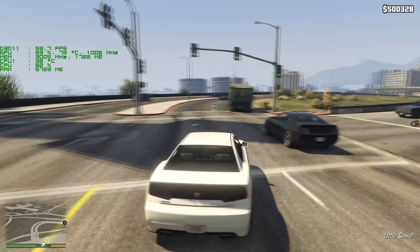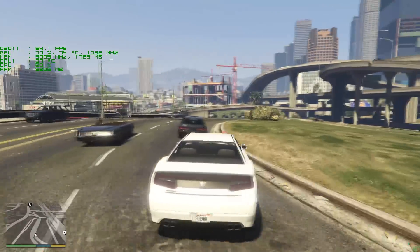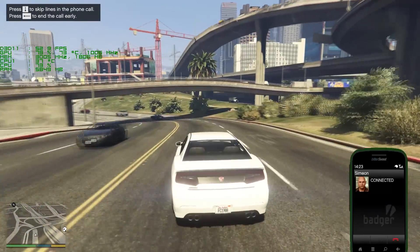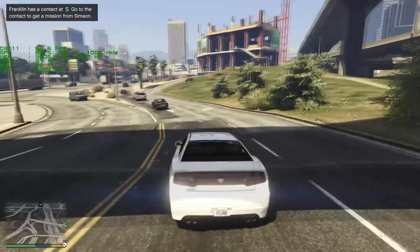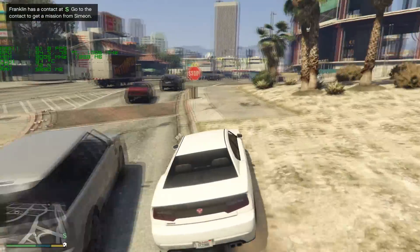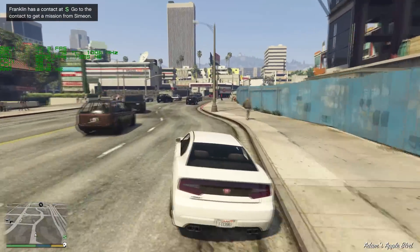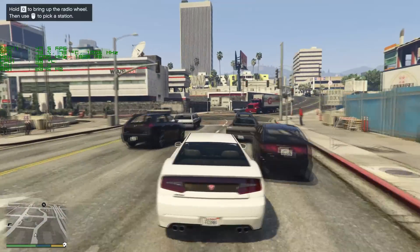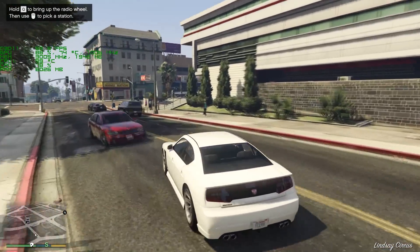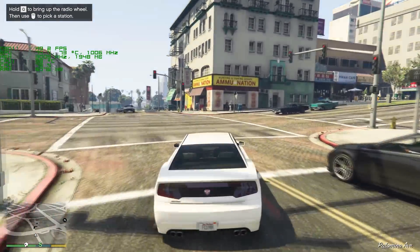The average was 29 frames for Witcher 3, which is not bad for an AMD 1090T six core running the NVIDIA 670 graphics card. For GTA 4 on the other hand, it runs much better. I have this one pretty much set at medium settings, just what it defaulted to when I loaded the game up.